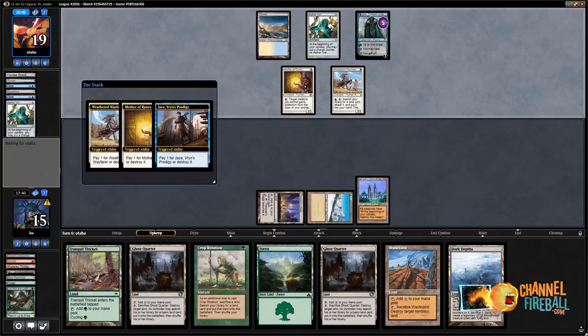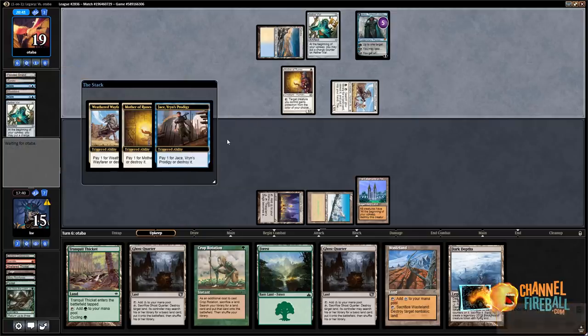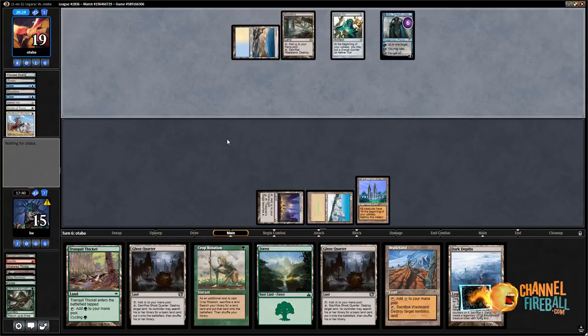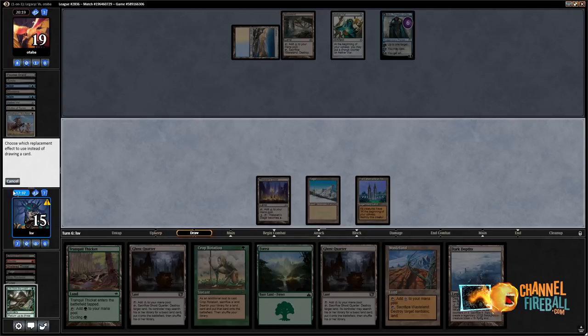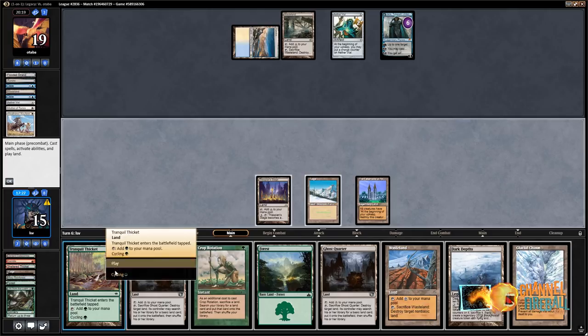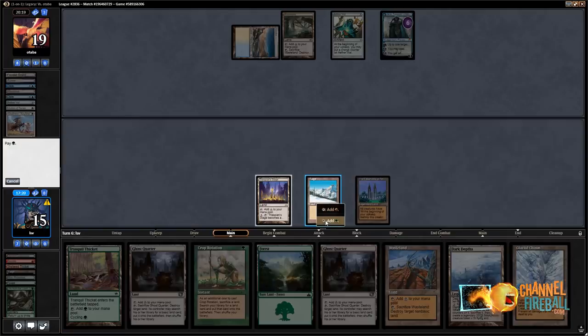The Weathered Wayfarer for a Wasteland is not going to do the trick against my Life from the Loam. I don't think. Let's see — they're going to play Wasteland maybe, plus Jace? They're going to waste my Taiga and hope to get me off green, maybe. I'm actually not going to dredge because I'd rather draw — I was hoping to draw Exploration or Mox Diamond. Not in a huge hurry. Let's cycle Tranquil Thicket and still not dredge.